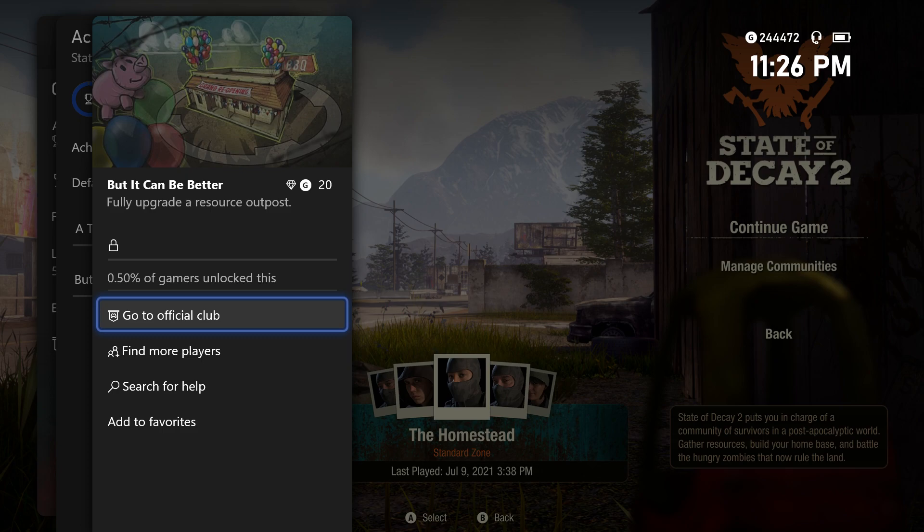For this particular achievement, you need to fully upgrade a resource outpost. It is a rare achievement worth 20 gamerscore with currently less than basically a 1% unlock rate. This achievement was added to the game as part of a set of three achievements at the end of June 2021 in the most recent content pack.